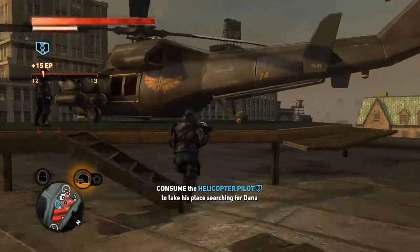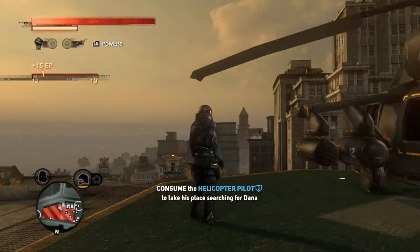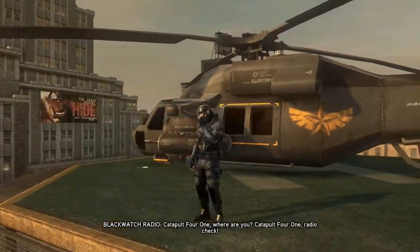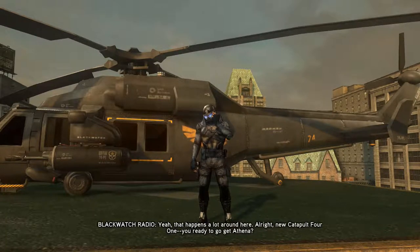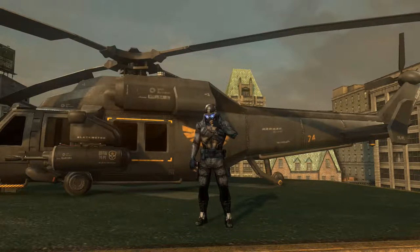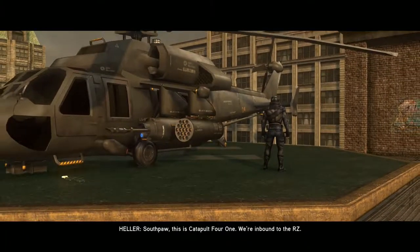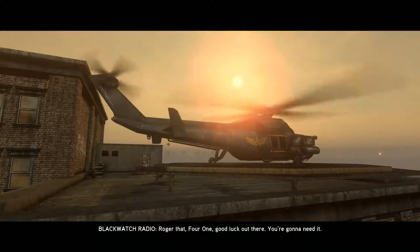And then I got you. Good — one left. Excellent. 'Catapult 4-1, where are you? Catapult 4-1, radio check.' I'm sitting in for Catapult 4-1 — a Brawler just bit his head off, wouldn't you know it? 'Yeah, that happens a lot around here. New Catapult 4-1, you ready to go get Athena?' I'm getting airborne ASAP. Let's do this — Red Zone, here we come! 'Roger that 4-1, good luck out there. You're gonna need it.' Well, thanks — I hope I can manage.